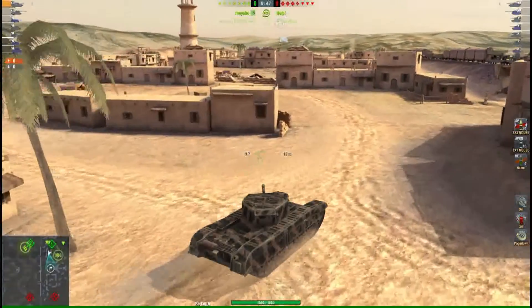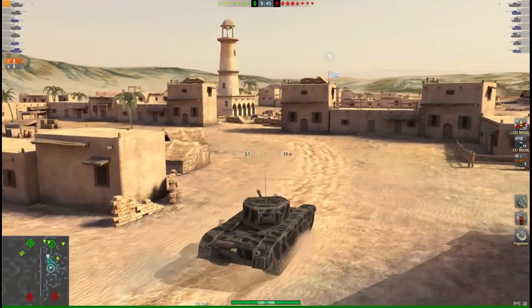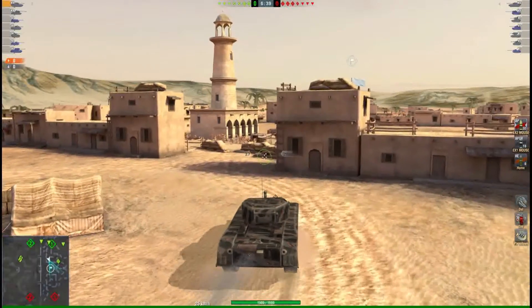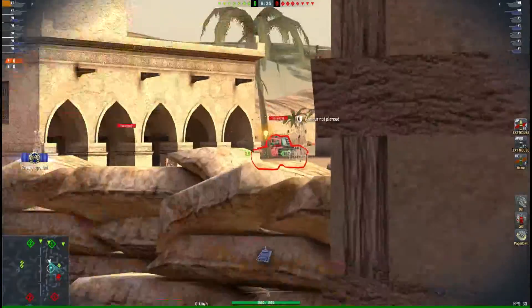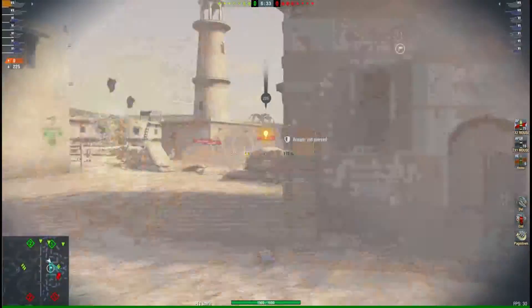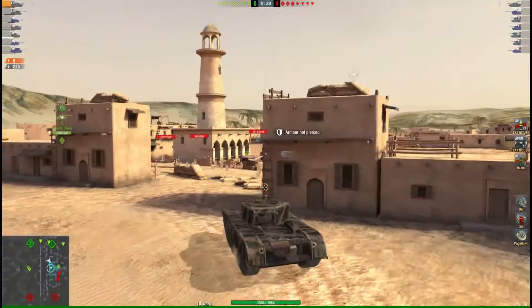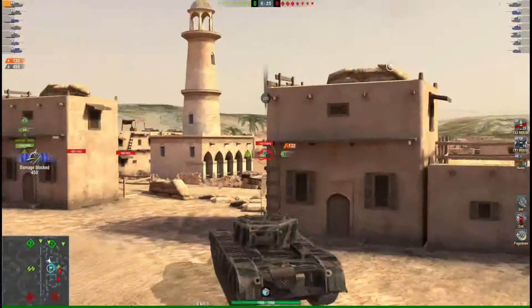What have they got? They've got a Black Prince, they've got a T25AT, an ARL, an SU. There's a switch over to AP — we didn't even scratch them. He's there, I should get through him now.